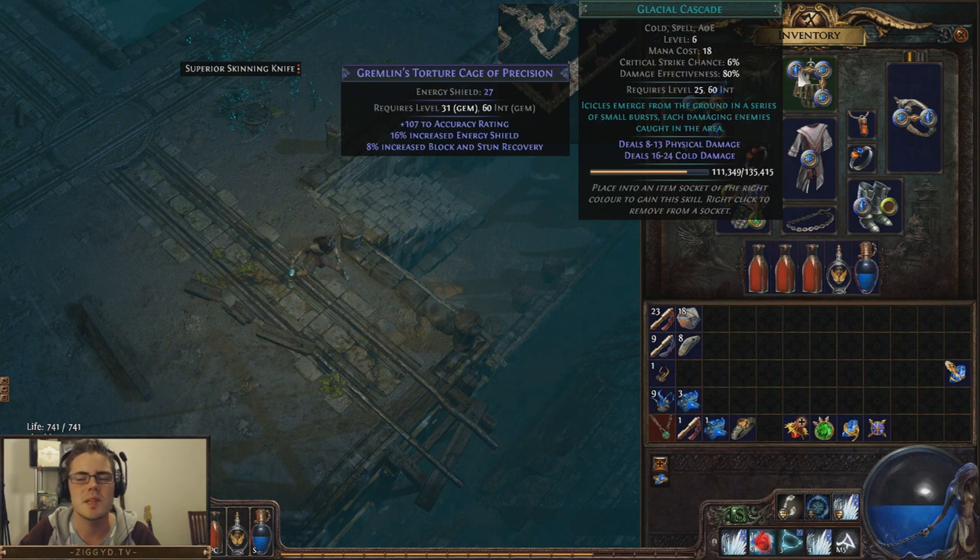It has a 6% base critical strike chance, which is pretty decent for a spell. And when you start scaling crit with it and hitting multiple times, you can freeze things pretty well. But you can also shock stack enemies if you're using something like added lightning — you can hit the same enemy twice, shock stack them twice. The first stack will be very short duration but the second one will be a bit longer. So I think it has some good potential for crit builds and for adding lightning.